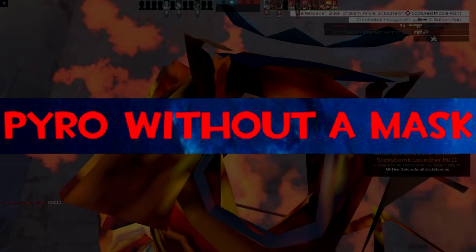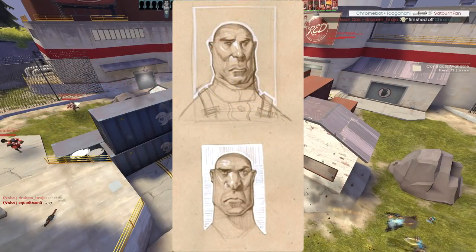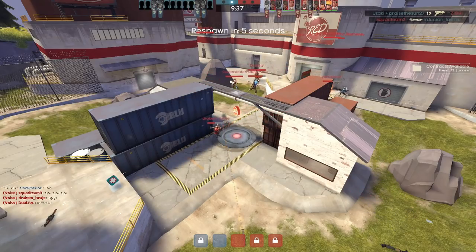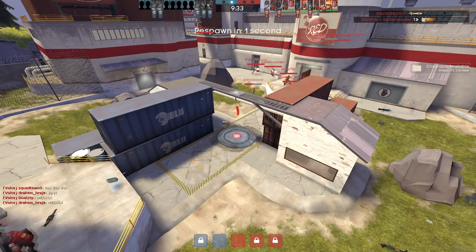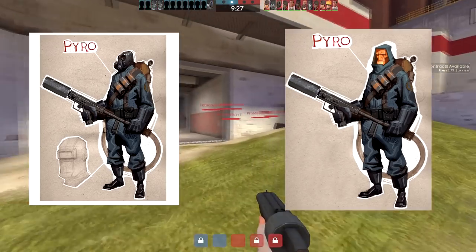Pyro without a mask. There exists post-concept art of Pyro not wearing his iconic mask. The validity of this image is unknown, as the official TF2 wiki doesn't include this picture on the Pyro article, and the origin of the picture itself is unknown. Different early concept art of Pyro can be seen on his TF2 wiki article, both with and without his mask.